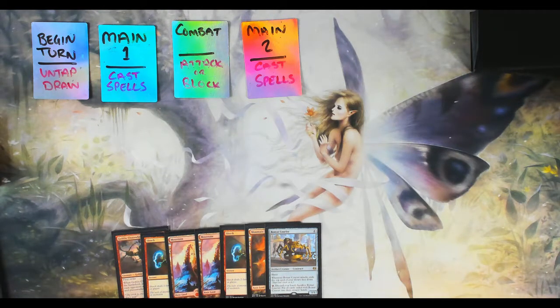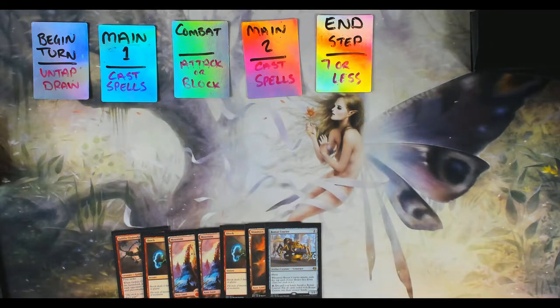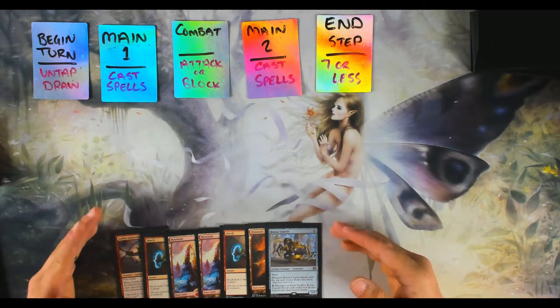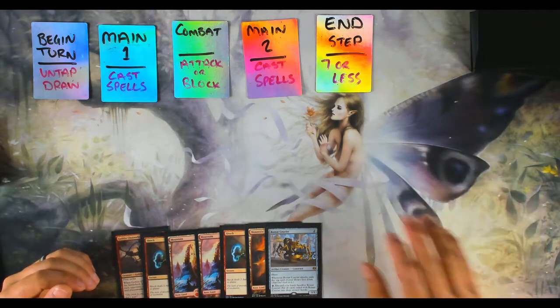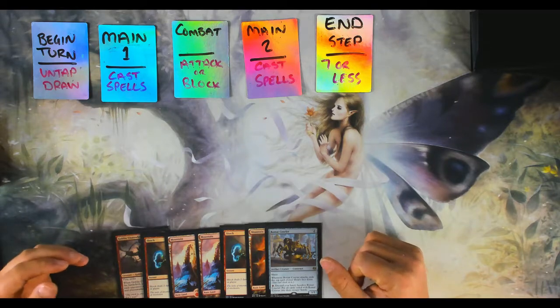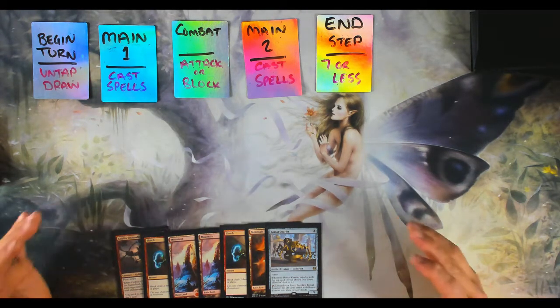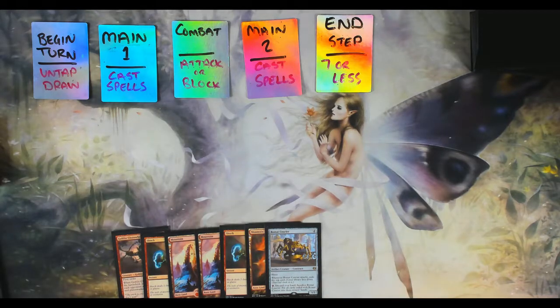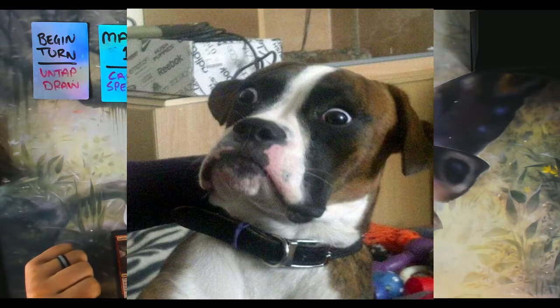The easiest way to reduce your opponent's life total is to attack with your creatures. Keep in mind your opponent may have the opportunity to block with their own creatures. Next is Main Phase Two — same as Main Phase One, but most players prefer to wait until after combat to cast things, since the board can change significantly. Finally, the End Step: if you have seven or more cards in hand, discard down to seven. If you have fewer, do nothing, and it becomes your opponent's turn.